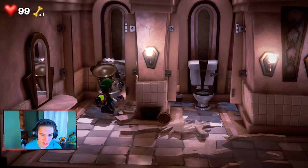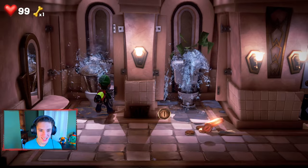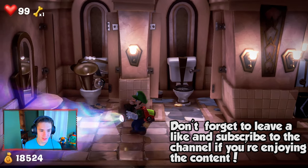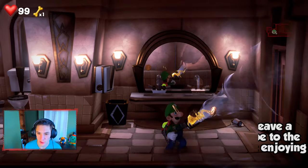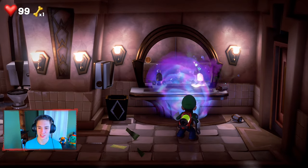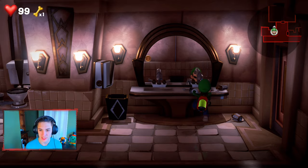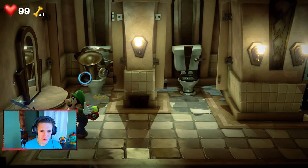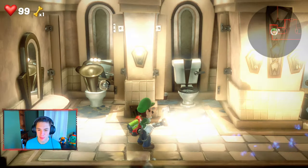Anything in here? Oh, we got a tuba — can we blow inside it again? Lord, that thing just exploded the toilets — that is hilarious. Can we dark light anything in here? There's a spider on the wall — use the mirror to your advantage, ladies and gentlemen. I saw the spider in the mirror. Dark light the sink — oh, a gem ghost! Get over here gem ghost, I want your gem. Boom — see you later. That's already three gems, three more to go.